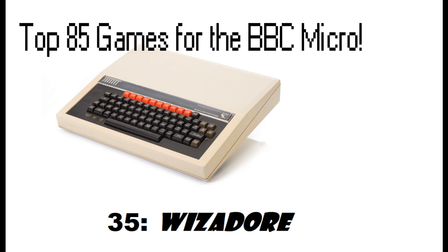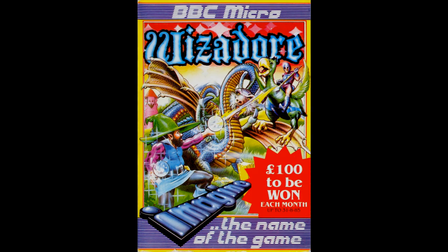Hello, and welcome back to the Top 85 Games for the BBC Micro Video Countdown Series. In at number 35, it's Wizardor. This was released in 1985 by Imagine, and it was coded by Chris Roberts, who was aged only 16 at the time.